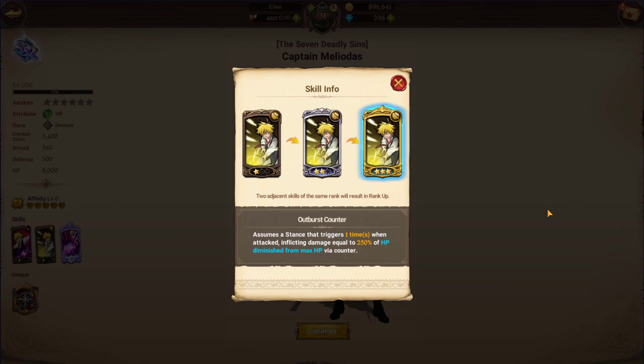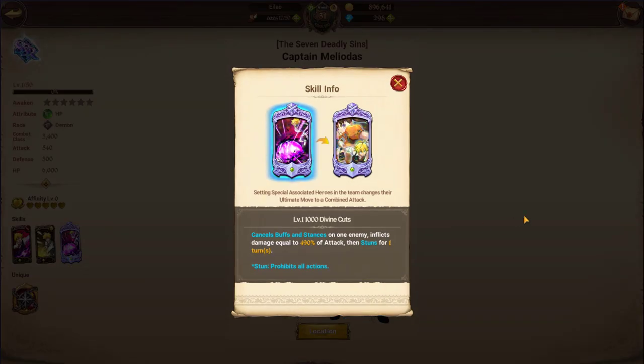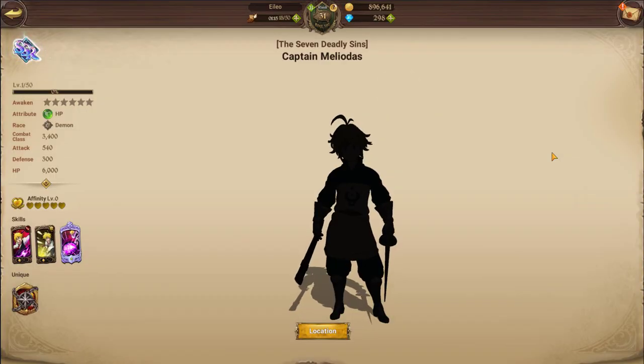His ultimate has two different forms. With the correct combined hero, it cancels buffs and stance on one enemy, inflicts 490% of his attack, and stuns the enemy for one turn. It's not quite as strong as his first skill at three stars in terms of raw damage, but the added stun provides crowd control. If you're fighting a solo unit, congratulations — you now have another turn, which is just crazy.